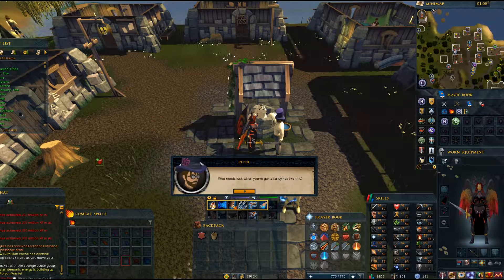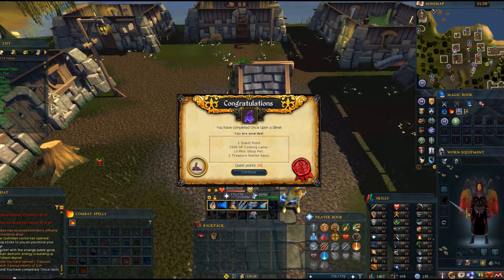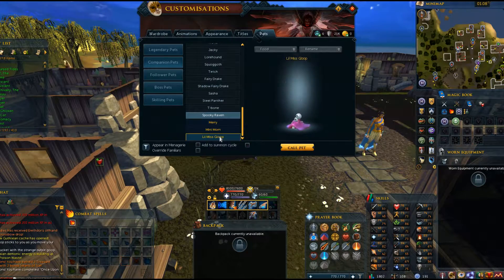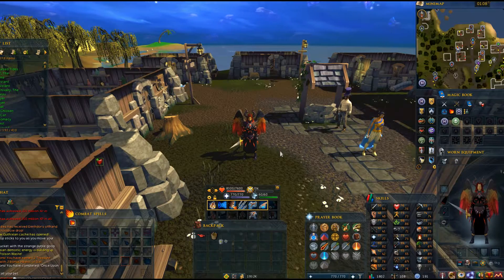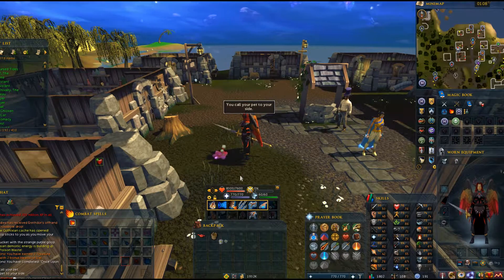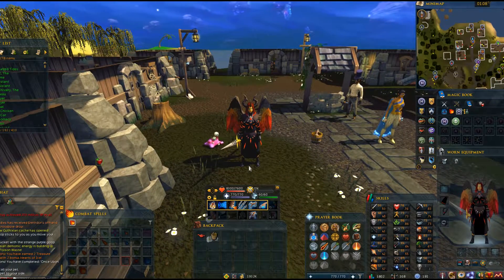Enjoy the not-so-happily-ever-after for quest complete. You'll get one quest point, two treasure hunting keys, and a cooking lamp. The big takeaway from this quest is gaining the Little Miss Goop pet. Alright everybody, that's it for my Once Upon a Slime quest guide. If you enjoyed the video, please leave a like and subscribe. I'll see you later. Bye!